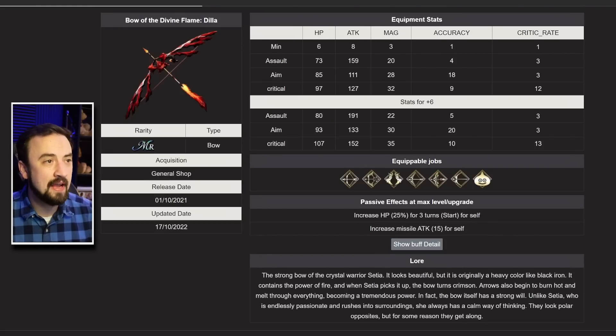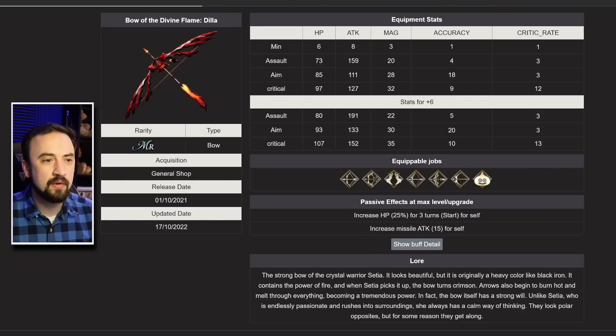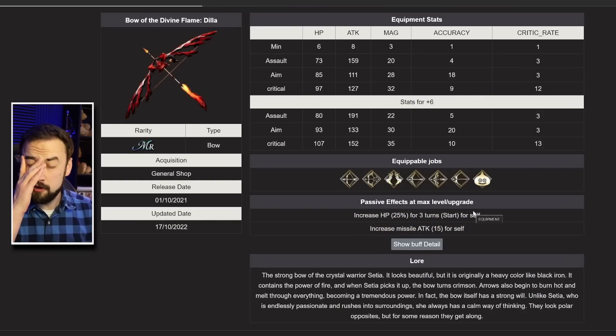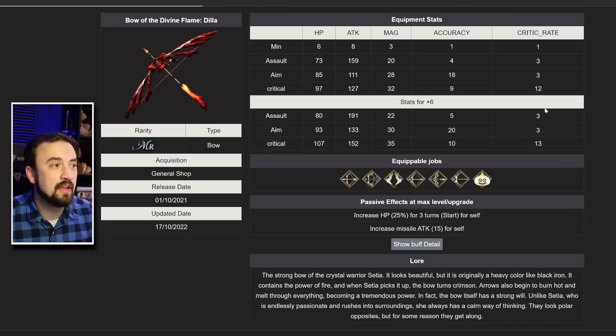Next up, Bow of the Divine Flame is getting plus six this week for Global. Previously it just had increased HP for three turns for self, which I didn't love since bow units shouldn't be getting hit. They're adding Missile Attack 15 to it now, which I do love. The damage on the Assault version goes up to 191, or you can build the 20-accuracy version. I still don't think this is a top-tier bow, but if you don't have any other bows, farm this one.